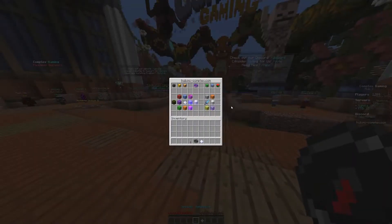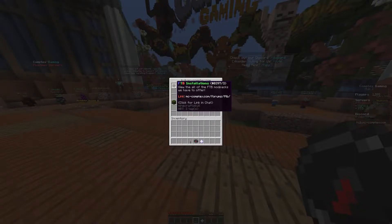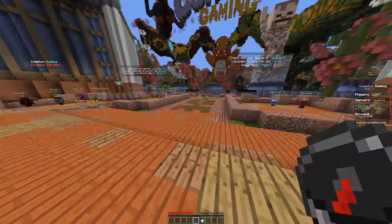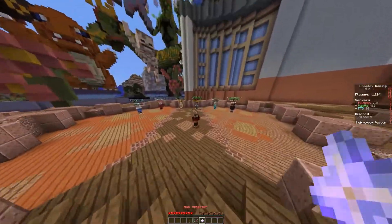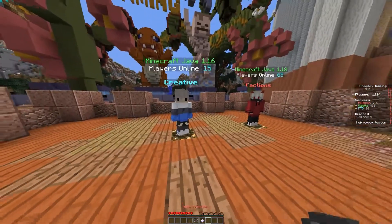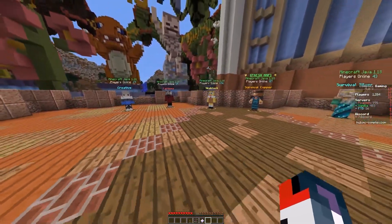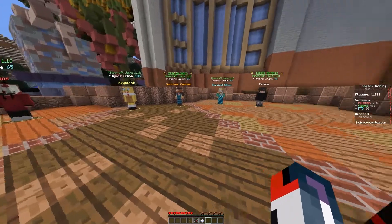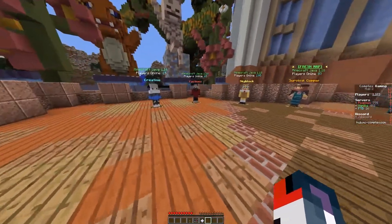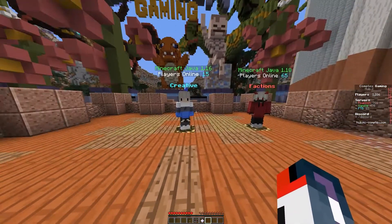And then I guess this is Vanilla. So if you use the server selector — yeah, okay — so this is Vanilla. You have your store, Discord, website, vote, installs, and the overall server IP. So Vanilla servers is what we're going to check out here. Hub selector and player visibility. I am only on 1.8, and it looks like you have no vanilla servers that run 1.8, so it looks like I'm going to have to switch versions.